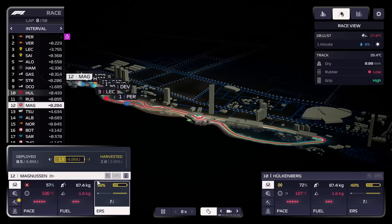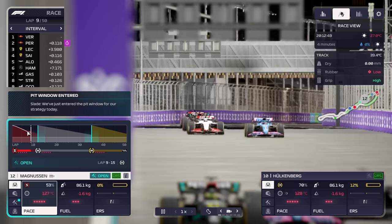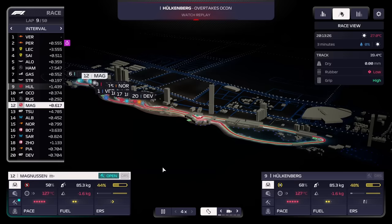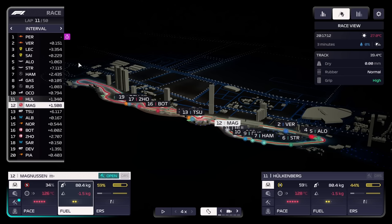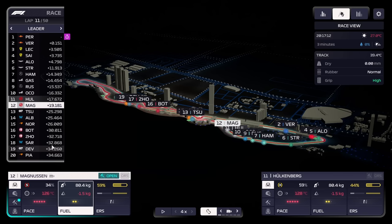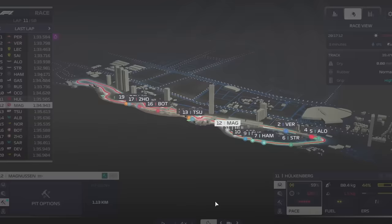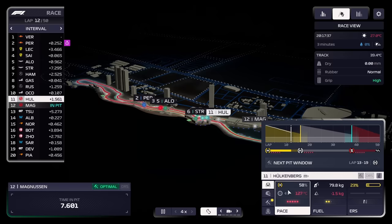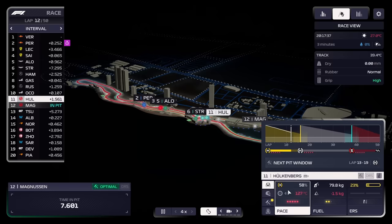Magnusen is struggling to get behind this DRS train and that's exactly why we want to pit him early. Degradation is higher than expected due mainly to the heat. We'll see how we handle that - probably not going to be able to make many moves. Magnusen has now reached the point where we want to pit him, but he's going to end up in somewhat of a traffic jam with Piastri, Stroll, and Sargeant.